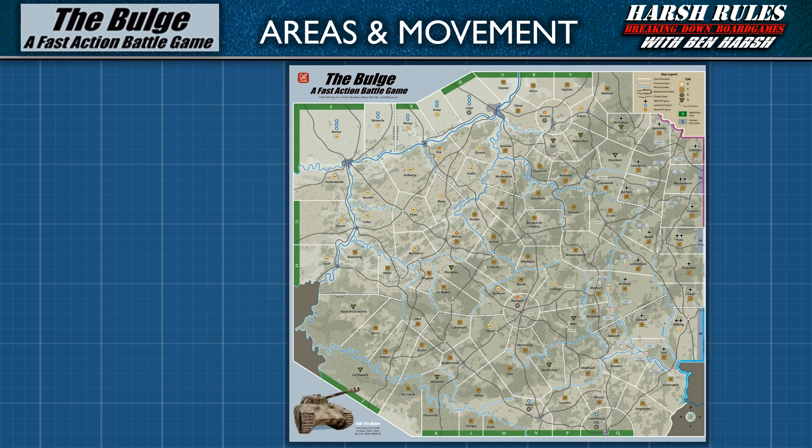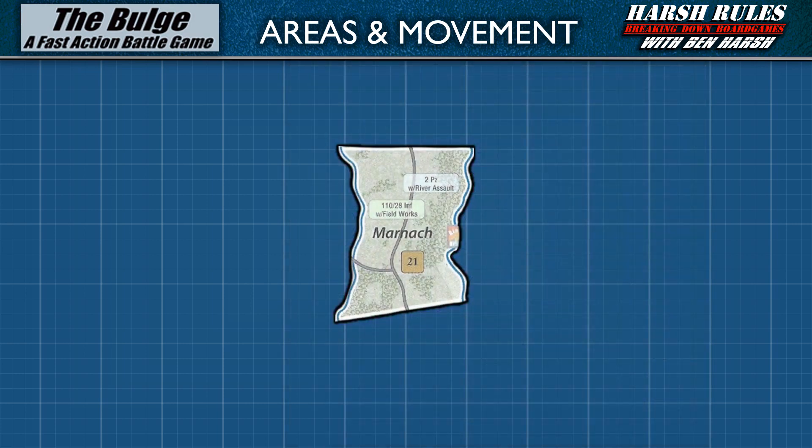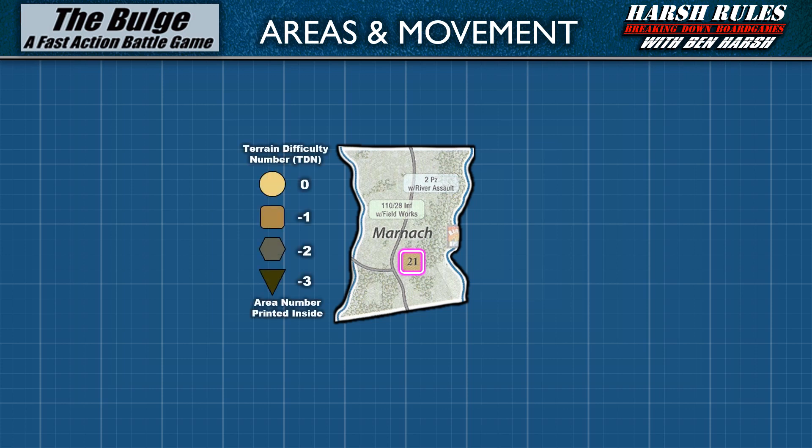The Ardennes map is carved up into 98 territories called areas. Each area is identified by its number inside of a colored shape. The colored shape indicates the terrain's difficulty number. Unlike many war games, terrain difficulty is not related to movement — instead, the shape indicates defensive features which act as a modifier in combat. We'll talk more about how to use the terrain difficulty number in the combat section of this tutorial.